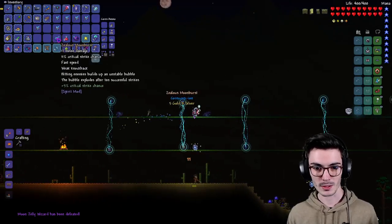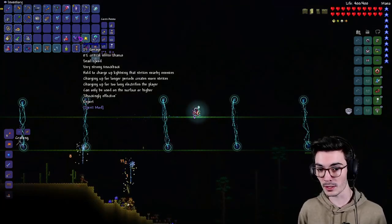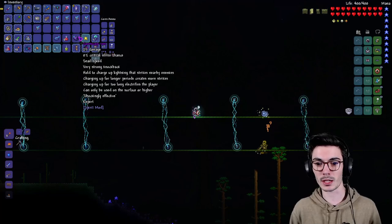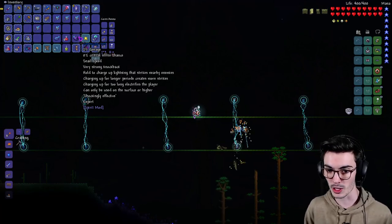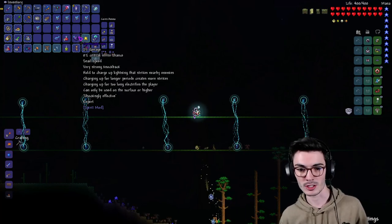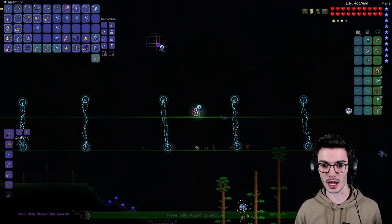What do we get? We got the Cornucopian — zero percent crit chance, very strong. Hold the charge up lightning that strikes nearby enemies. Charging up for longer creates more strikes; charging up too long electrifies the player. Can only be used on the surface or higher. Shockingly affected. Okay, well I say we take another stab at this!